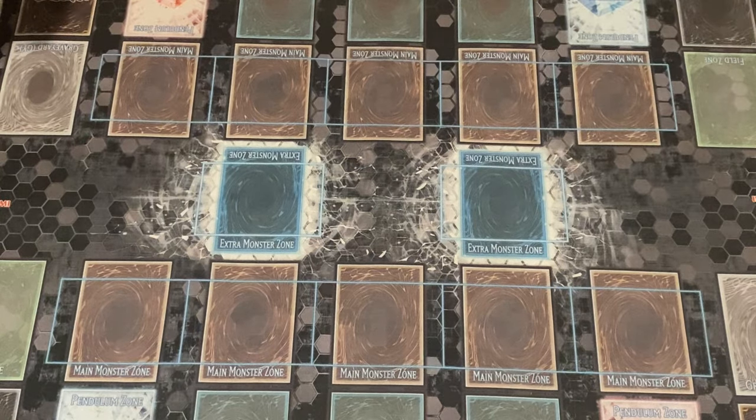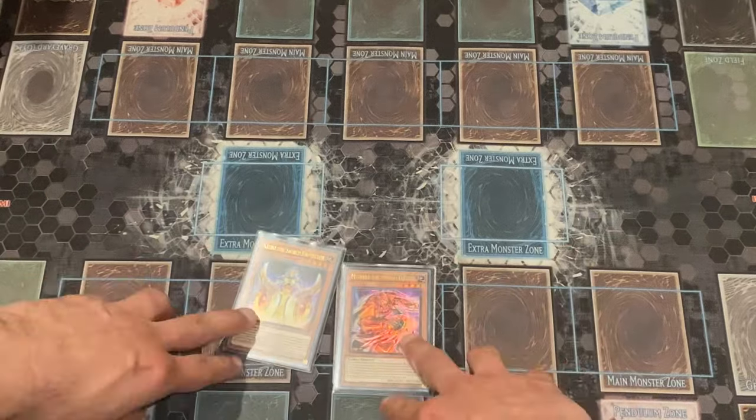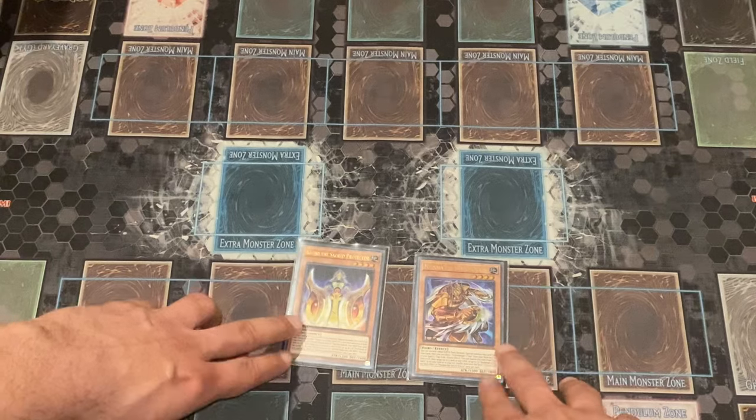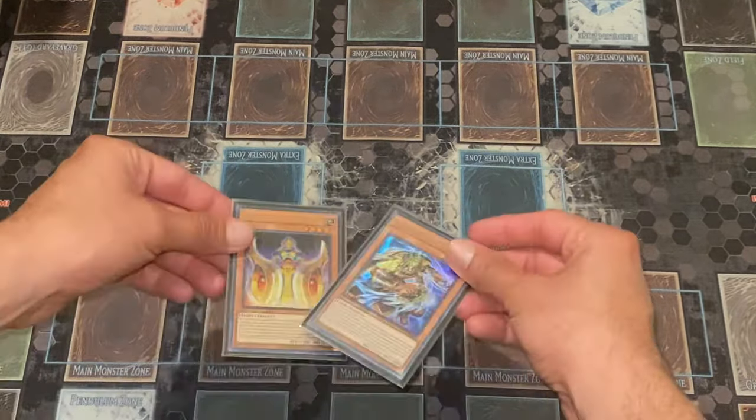The only two Ishizu cards we play in this build — because the other two, Keldovarr and Mudora, are banned — are the shufflers, and they are limited to one each. We are still playing them because they are a key part of our strategy and still very decent cards.